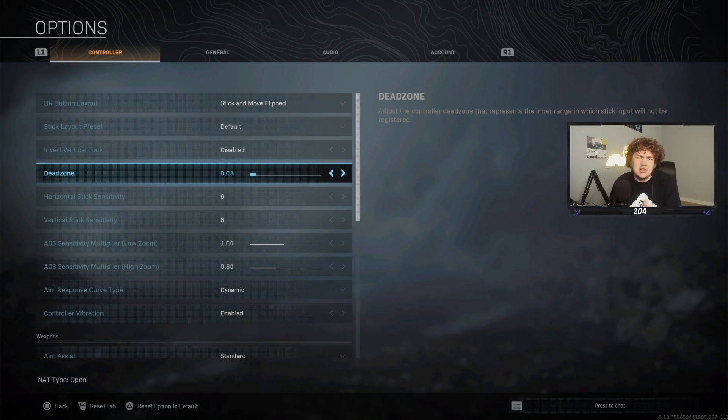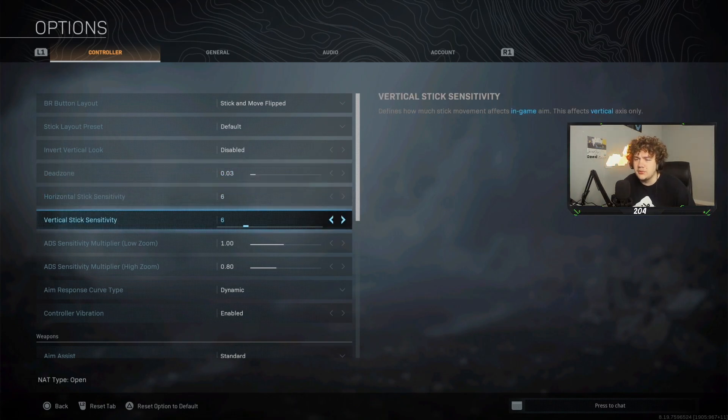I put mine at 0.03 for a little better aim control. Be aware: the lower you go, the more stick drift you'll get. If you have a worn-out controller that drifts, you'll need to raise your dead zone. A lot of people put it on zero and their screen starts moving on its own because of stick drift. So stick with 0.03 to 0.05.